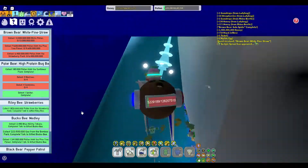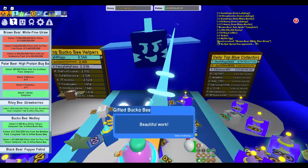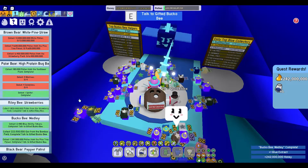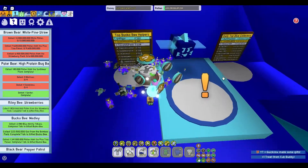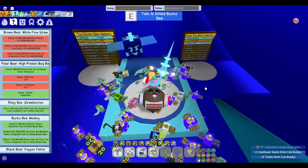Jump up here, jump up there, jump up everywhere. So we got the next trick, so that's always good. And then just in case you don't know, this is where you can just hover over and find out how many quests you've done for Bucko Bear or Blue quests. Get the next one.